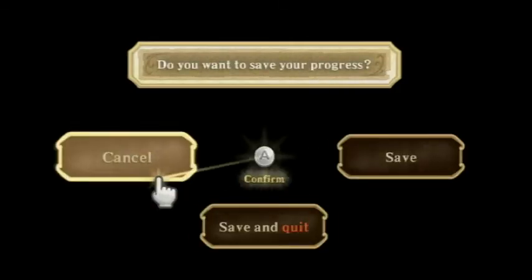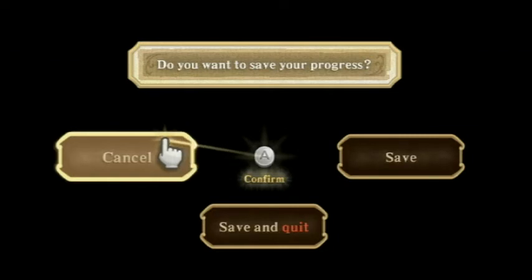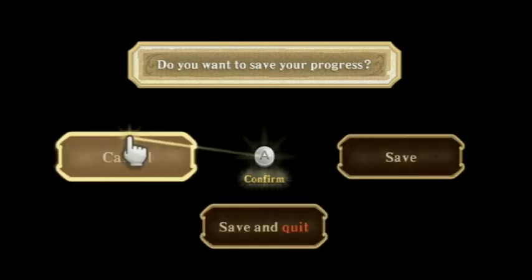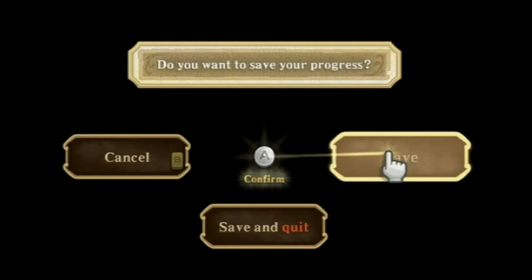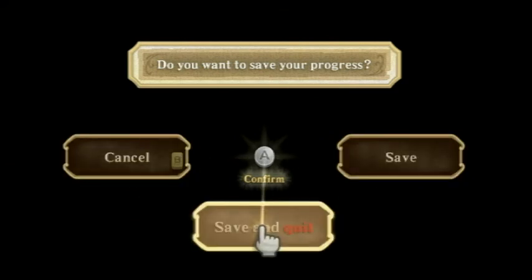And we'll do that next episode! Thank you so much for watching. Next episode we'll go to the Sealed Grounds — we're not going to go into Skyloft for the side quests just yet. I'll do the episode however I want to do it. I'll see you guys then for another PalPlays Skyward Sword, where we got the new sword — the Master Sword! Hooray for us. Bye-bye.